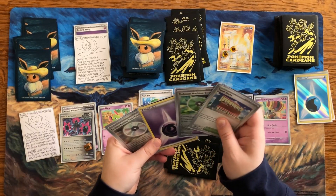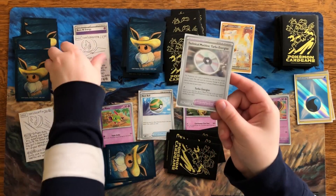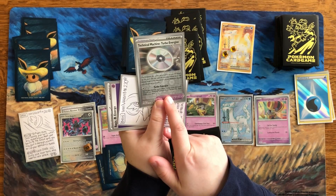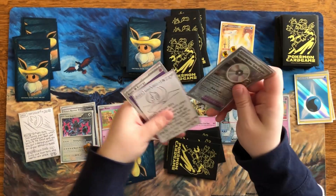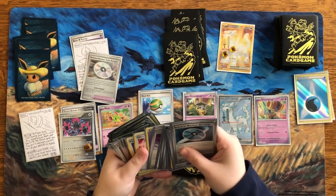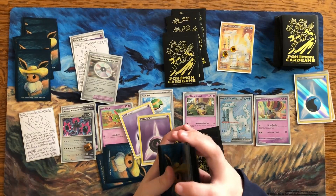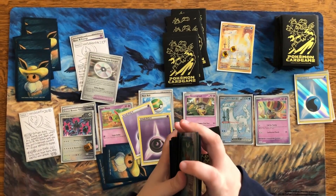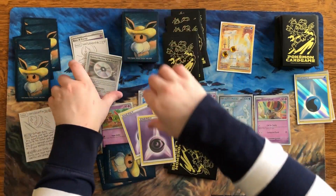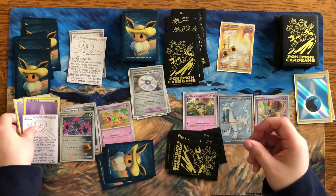Let's use the Turbo Energizer. We'll attach it as a Pokémon tool. It says we need one energy, but we get to search our deck for up to two basic energy cards and attach them to our benched Pokémon any way we like. So we'll use that — getting two psychic energy onto the bench. We'll attach them to the other Iron Valiant.